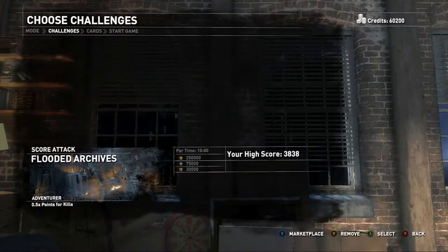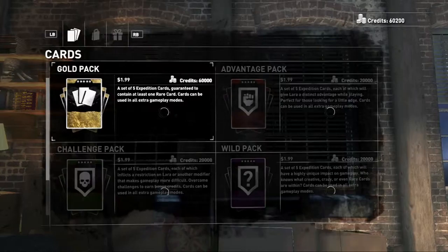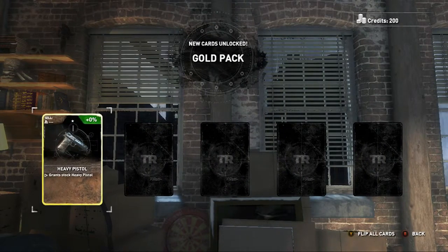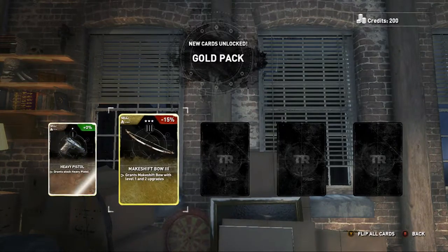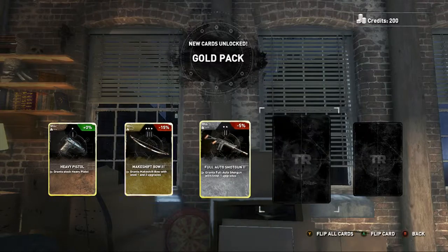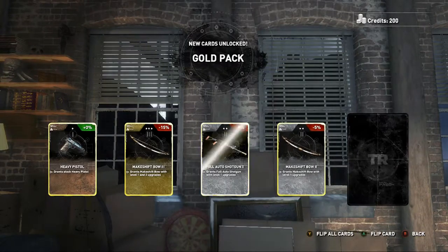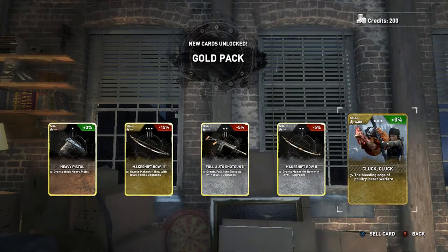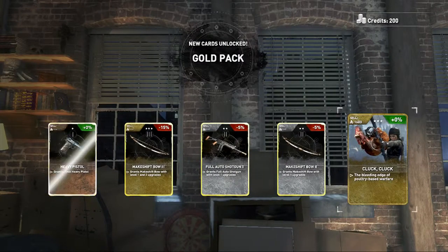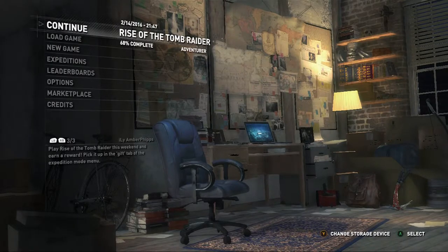Alright, now — marketplace, one gold pack to end it off. What are we gonna get? Heavy Pistol, stock pistol, makeshift bow 3 — comes with level one and two upgrades, full auto shotgun grants full auto shotgun with level one upgrades, makeshift bow 2, and the Cluck Cluck thing again. Alright guys, that is going to do it for Rise of the Tomb Raider at least for now on my channel. We may very well come back and play this again. Hope you guys enjoyed — drop a like if you did, subscribe if you haven't, and I'll catch you guys in the next let's play. Peace out!